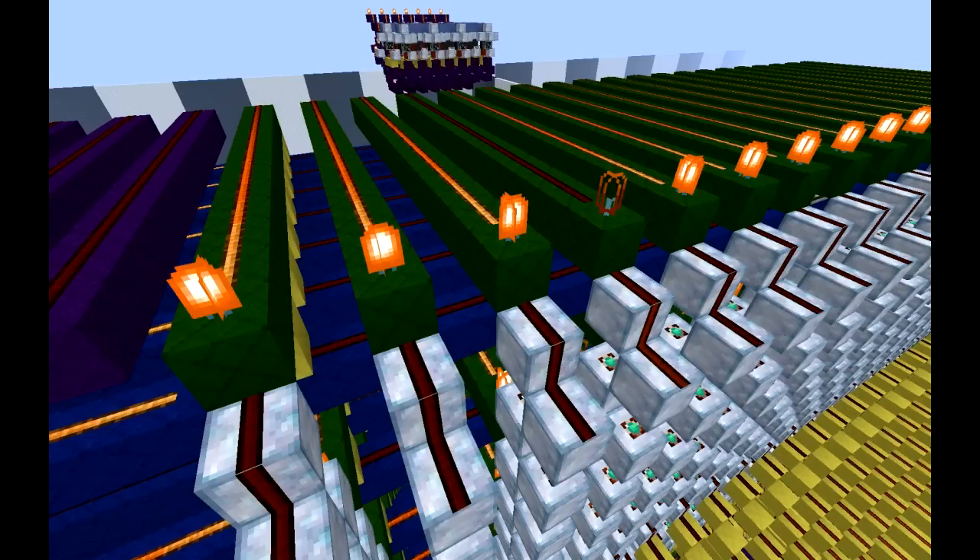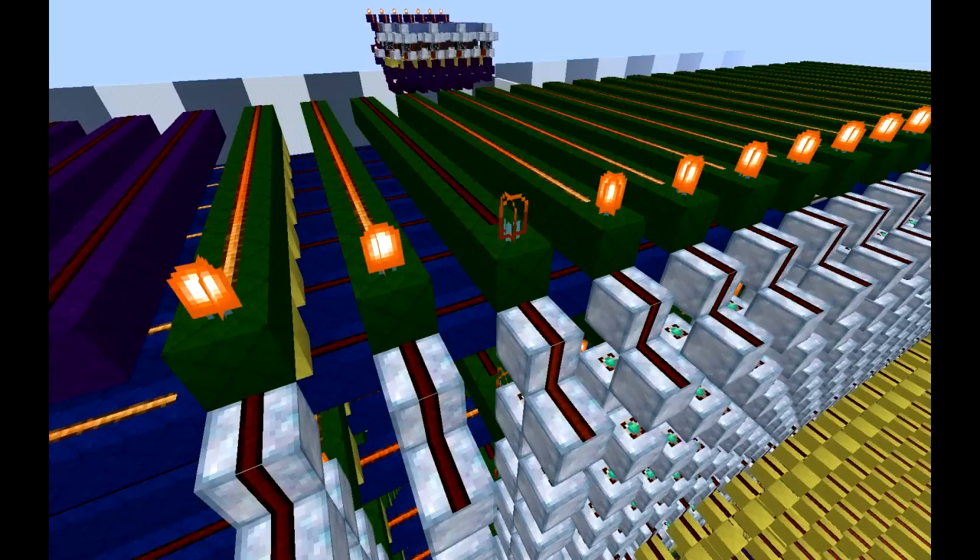Each slice is given a number to call it by. For example, number zero is at the very far left of our screen, and number one, two, three, four and so on go onwards from there.